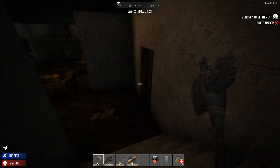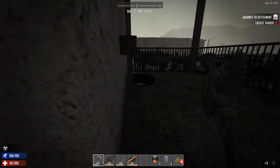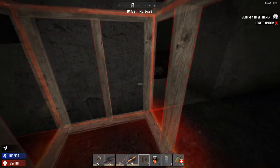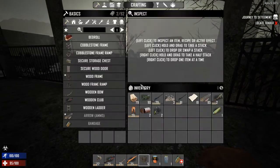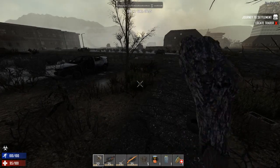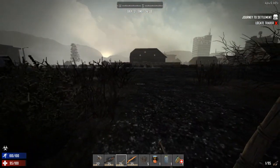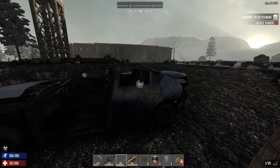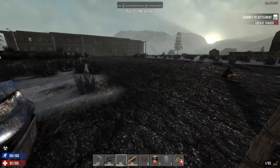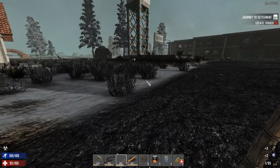We're going to go ahead and loot the town a little bit and see if we can find some stuff to sell at the trader. I don't know why I brought the gun barrels — found those in the gun safe, the little safe that was in the bathroom. We'll just leave that there and come back and hopefully remember it, but go ahead and scrap that.